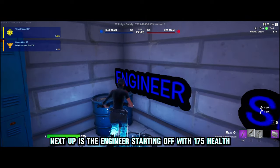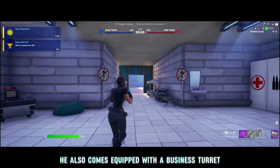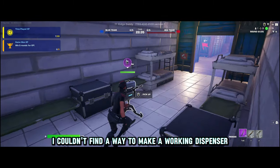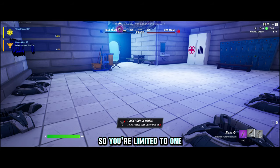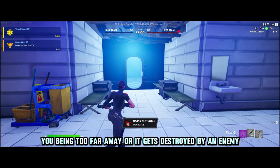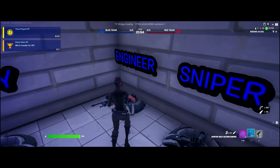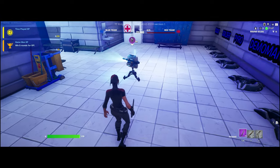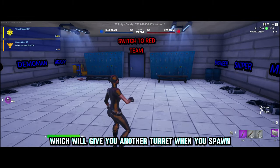Next up is the Engineer, starting off with 175 health, a shotgun, and an auto pistol. He also comes equipped with a business turret. Unfortunately I couldn't find a way to make a working dispenser. Having infinite turrets led to many bugs, so you're limited to one. If the turret self-destructs from you being too far away, or it gets destroyed by an enemy, the only way to get another one is to switch classes and then switch back to the Engineer. The only other option is dying and respawning, which will give you another turret when you spawn.